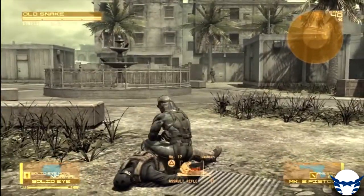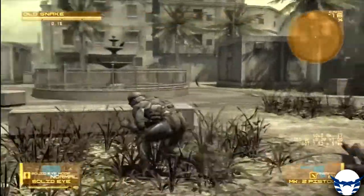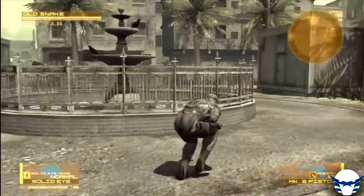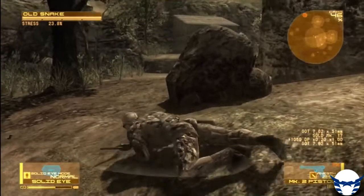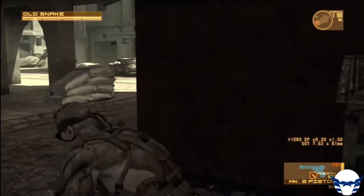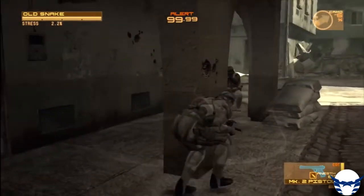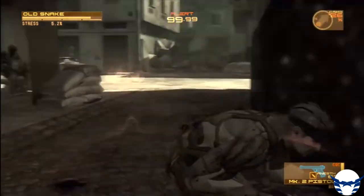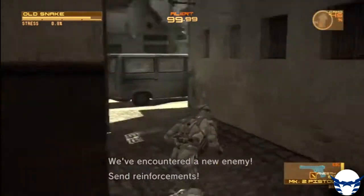There was also the psyche meter, which represents the psychological situation. This would depend on your actions — for example, if you were able to get headshots without any problems, you could use it effectively. Or if you were able to perform CQC movements well, your psyche would become higher. The adrenaline in your body would increase, and you wouldn't feel the pain in your body.